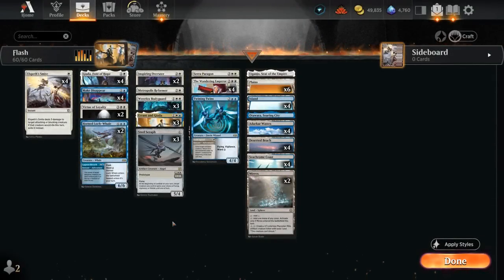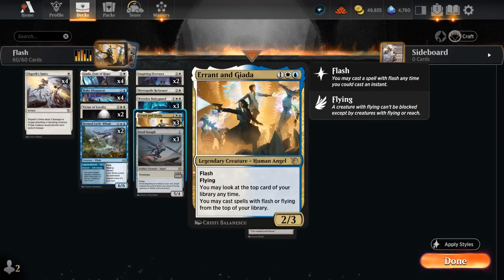Hello and welcome to another Standard games video. Today we're going to look at a blue-white flash and flying deck that's trying to get the most out of Errant and Jada. We also have a small angel sub-theme so this card is perfect — a 3-mana 2/3 with flash and flying. It lets us look at the top card of our library at any time, and we can cast spells with flash or flying from the top as well, and we've got a nice mix of both in this deck.